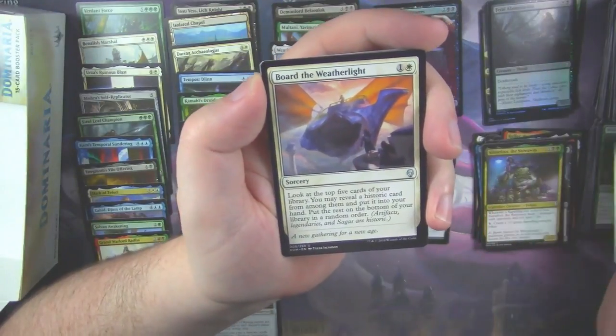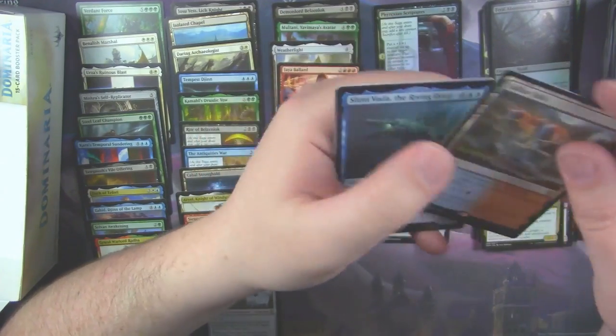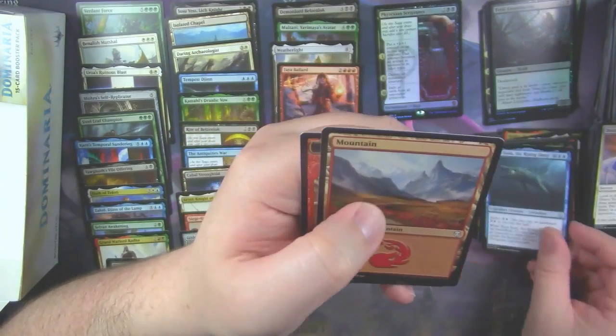Who doesn't like to sacrifice their Saprolings like nobody's business and gain life from it. Dauntless Bodyguard. Board the Weatherlight. And a Sulfur Falls — that's our second Buddy Land. And we've got a Slinn Voda.